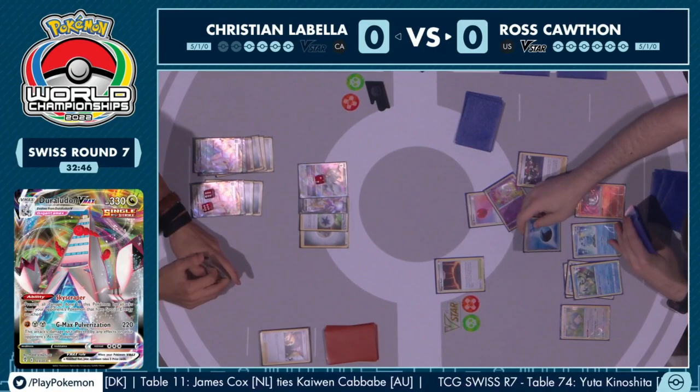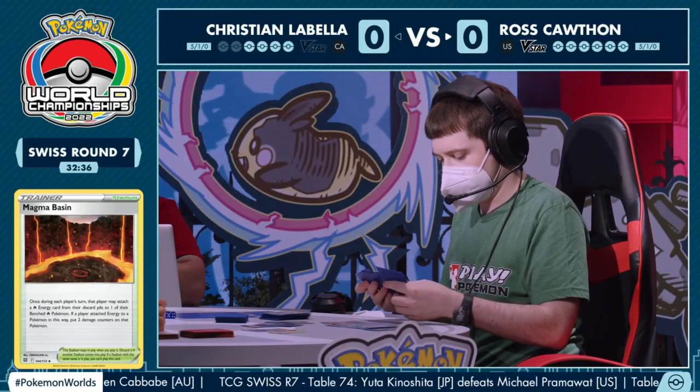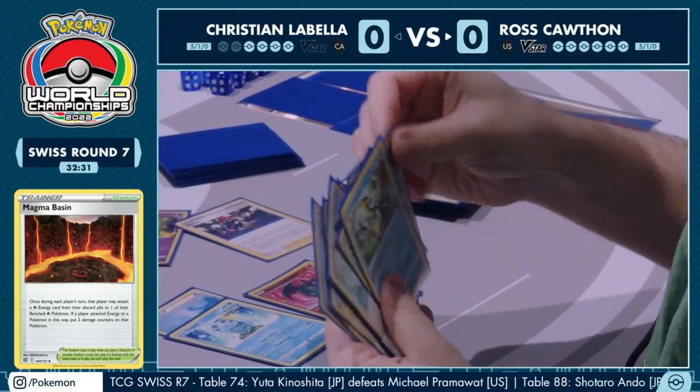We actually see the Raihan onto the Sobble with the Water Energy. I wonder if Ross is just going to try to knock out the Arceus V-Star this turn — you can use a Twin Energy to do that. There we go — a Scoop Up Net picking up the whole Inteleon line.